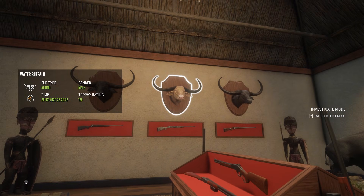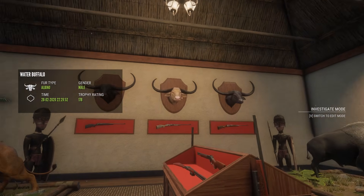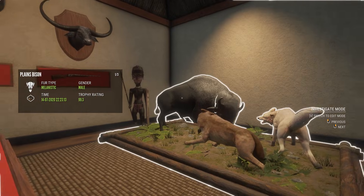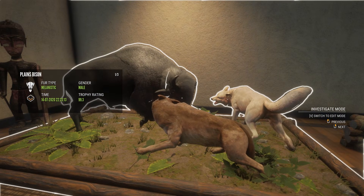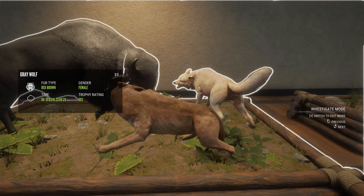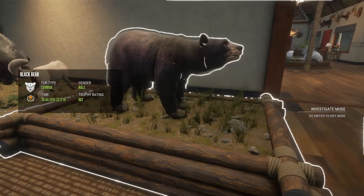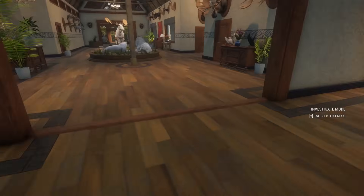Up here, I figured we needed a little bit of Water Buffaloes — have a Diamond, an Albino, and a Diamond. This is also a pretty sick multi-mount: got a Melanistic male Plains Bison with a Red Brown Female and an Egg White Male. And my only Diamond Black Bear in the lodge, if I'm not mistaken.